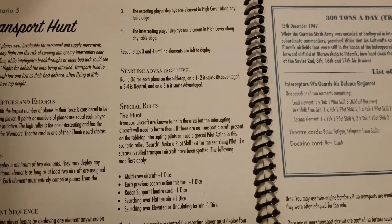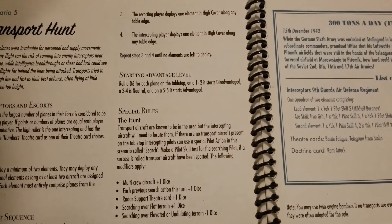Starting advantage level is pretty standard: roll a d6 for each plane on the tabletop — 1 to 2 is disadvantage, 3 to 4 is neutral, and 5 to 6 gets advantage. But the special rules of the scenario are where things really get interesting.